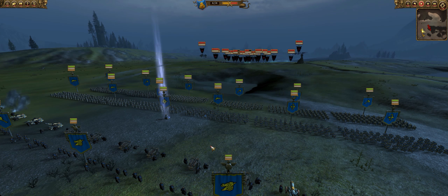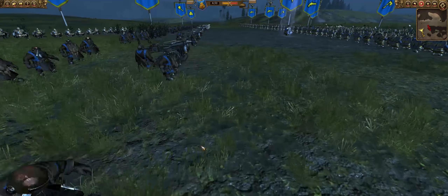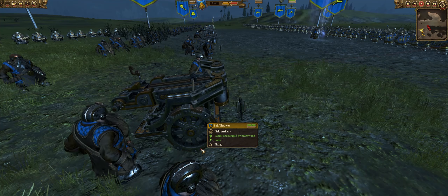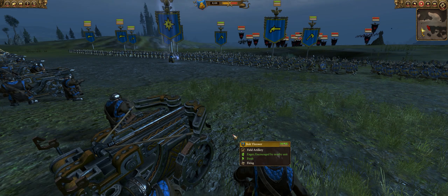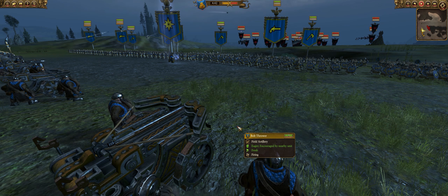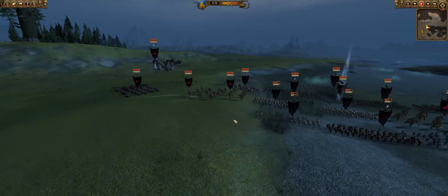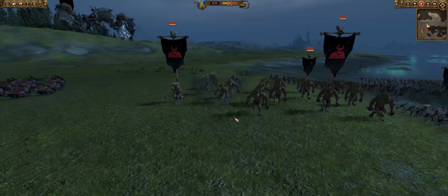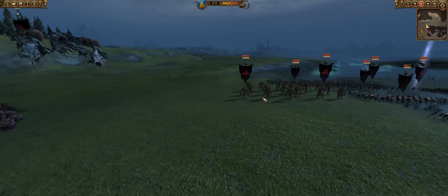A good thing when you're going up against armies with large amounts of big monsters are the bolt throwers — they almost insta-kill some of them. You get one of these bolts going through one of those Crypt Horrors and it does a lot of damage, so that's where you want to be focusing those guys.